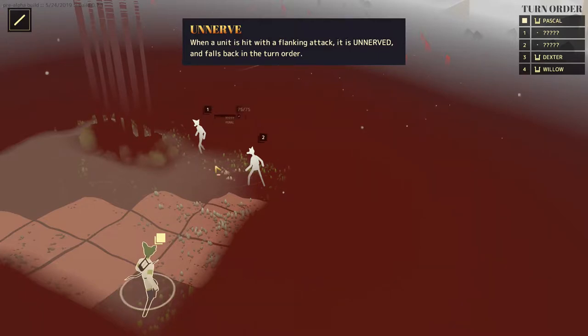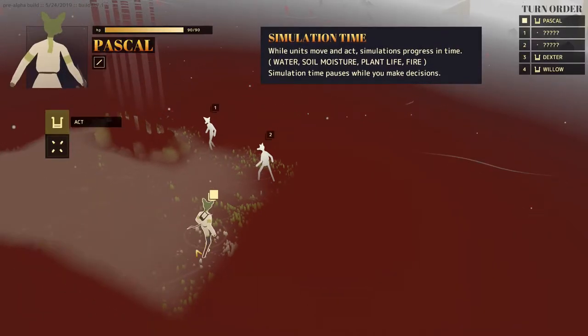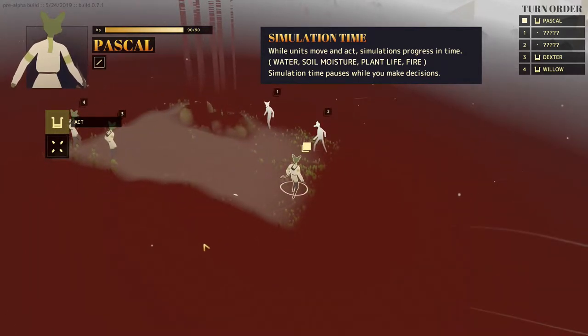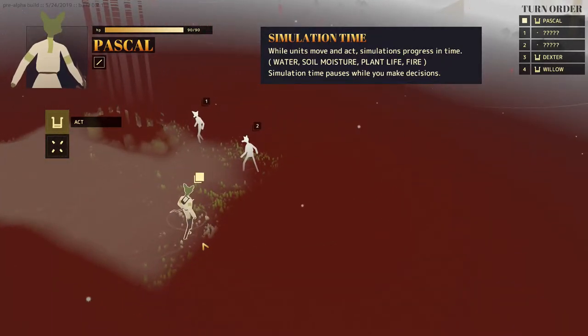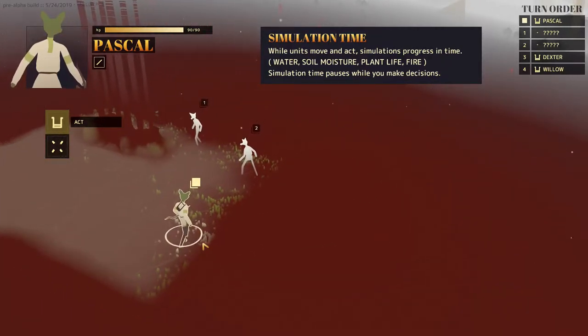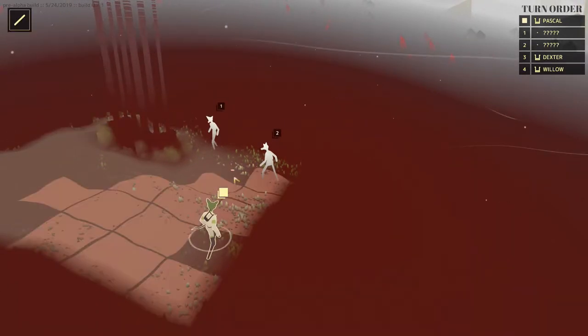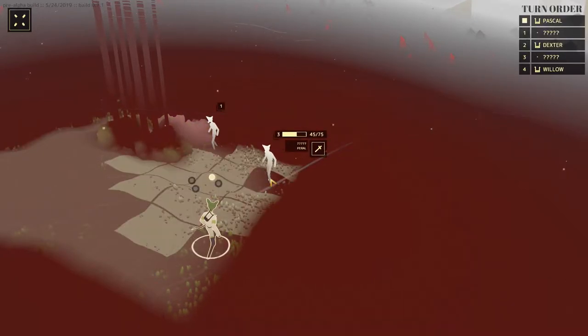Let's move up a space. Simulation time — while units move and act, simulation progresses in time: water, soil, moisture, plant life, fire. Simulation time pauses while you make decisions. So this should knock him back in the turn order. That did 30 damage and he's got 75. We can hover over him to see his movement. It says they're feral, so I wonder if maybe they're going crazy.